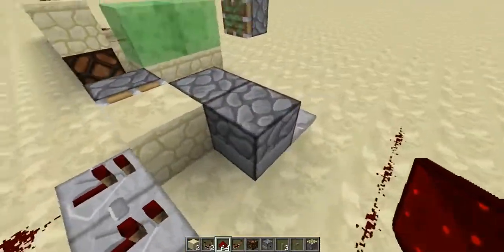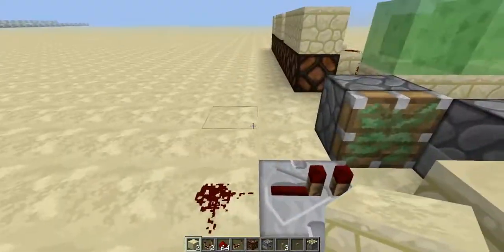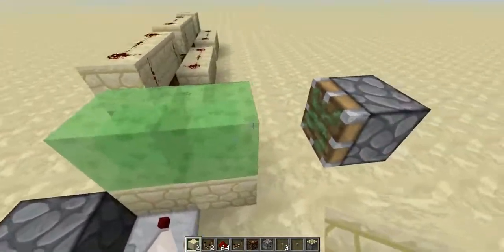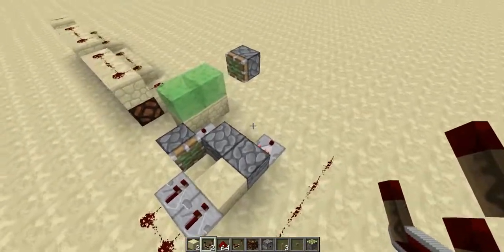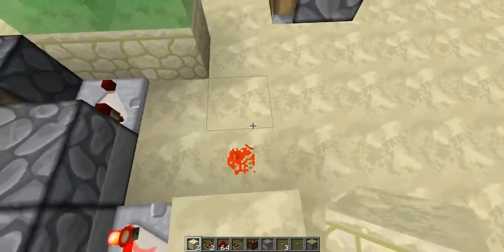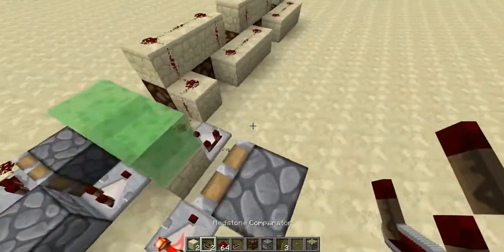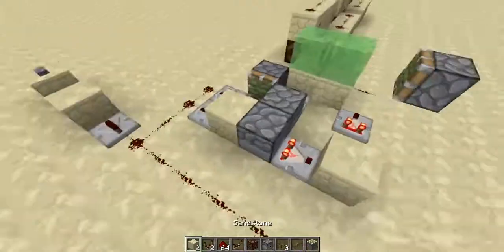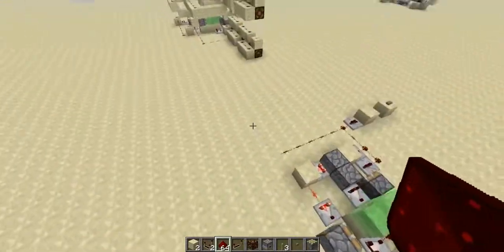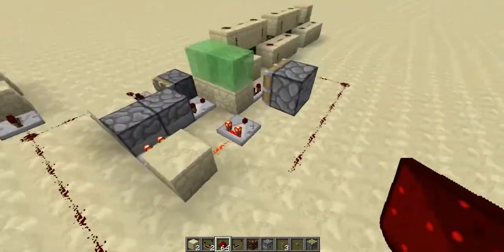Now you need to initialize this block to be facing into the first dropper. Next, put one redstone here and a block here to transfer the redstone signal from here to there. Add one more repeater, then a stone block and a comparator. Then you need to extract a signal from here — I did the signal there, and it goes from here to there.